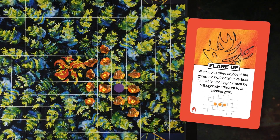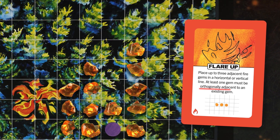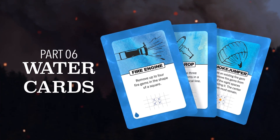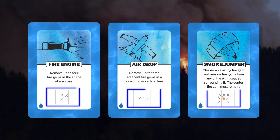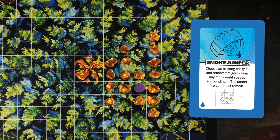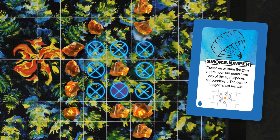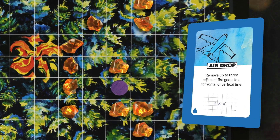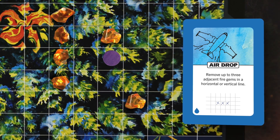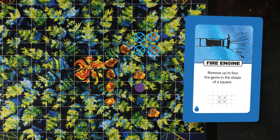A Flare Up places a line of three fire gems, with at least one fire gem adjacent to a pre-existing fire gem. Water cards help you beat back the flames by removing fire gems from the board in the pattern shown on the card. Use a Smoke Jumper to remove fire gems from the eight spaces surrounding a fire gem — the center gem remains. Use the Airdrop to remove a line of up to three fire gems. The Fire Engine allows you to remove up to four fire gems in the shape of a square. Partial removal of a pattern is fine.